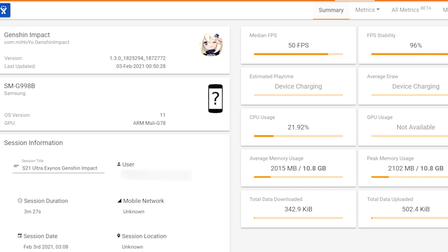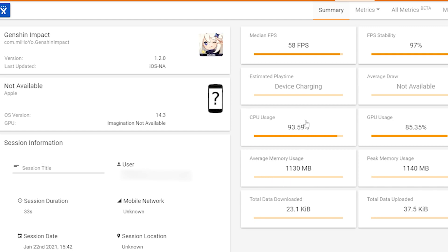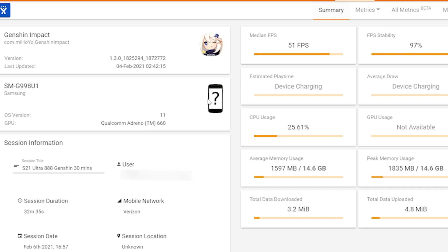What about the Snapdragon version at around 32 minutes? Snapdragon version: 51 frames per second, which is lower than the close to 60 we had, and stability is 97%, so it's more stable. CPU is at 25.6%, and memory usage is 1,597. Compare that to what we had for the Snapdragon initially — 58 frames per second. It's lower, but it is within that 50 to 60 range. With 30 minutes of gameplay, the Snapdragon does 51 and the Exynos is slightly higher at 52.